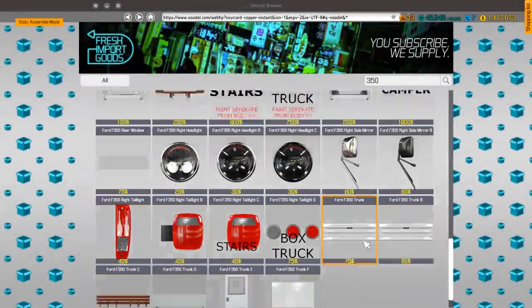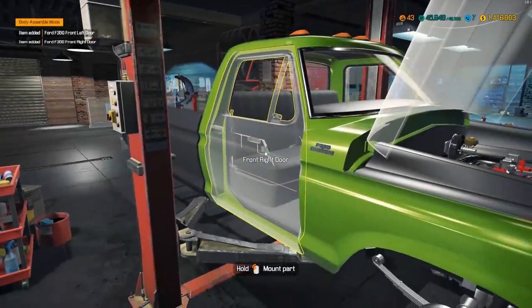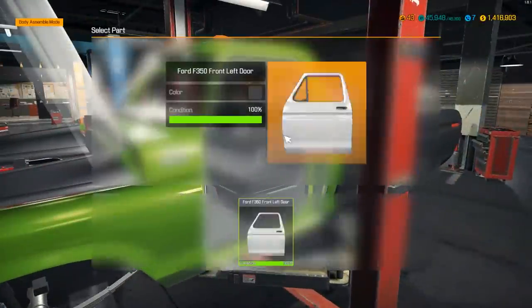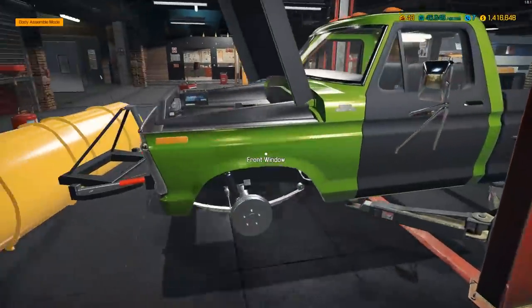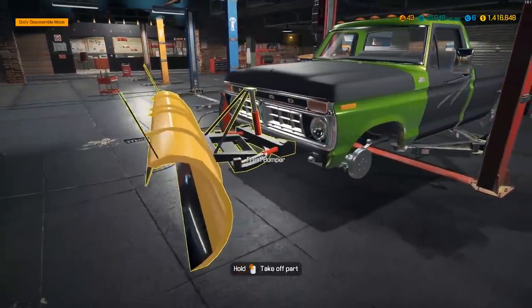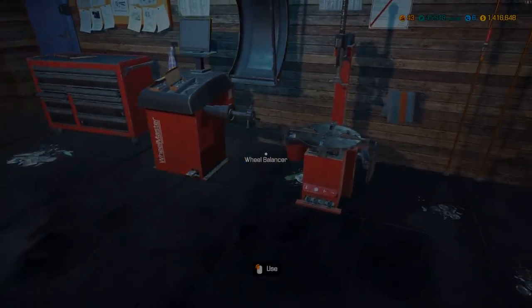I'll swap it out for the regular light bar. For doors we'll do the regular ones since the game doesn't list the differences very well — window, mirror, door, window, mirror. Get the hood slapped on with the matching color. It's missing some parts like the trunk, but that stuff is all weird and janky so not much we can do. Let's get going on tires and rims.